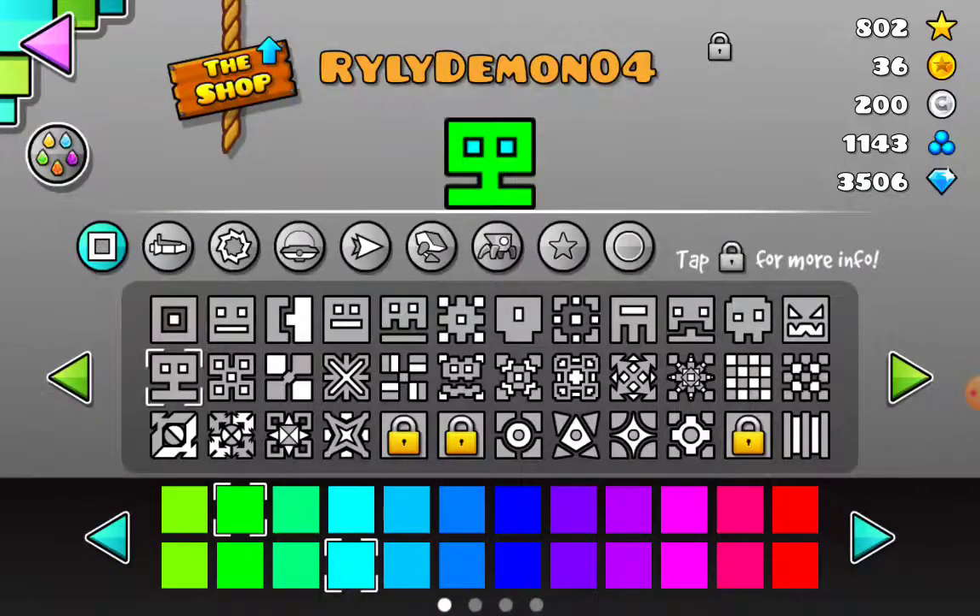If you want to choose randomly and you can't decide, just close your eyes and pick one. But you might pick a bad one. Or if you think one of them looks cool, pick it.